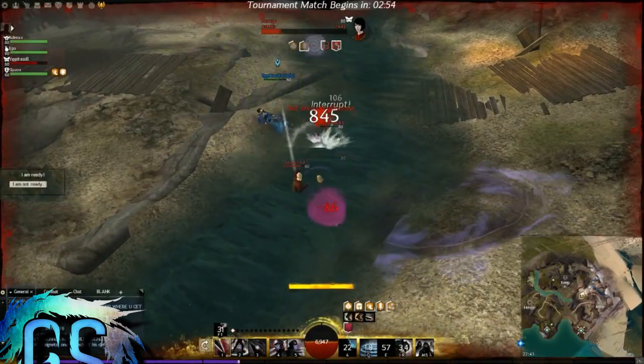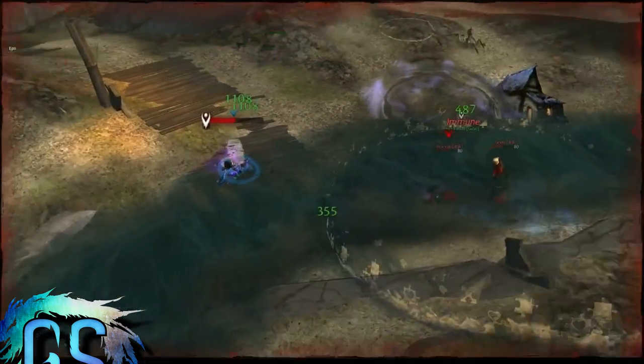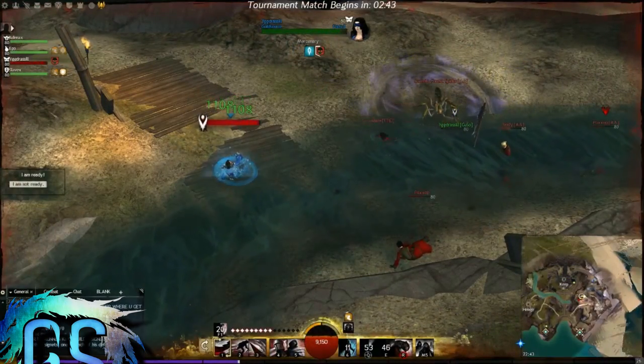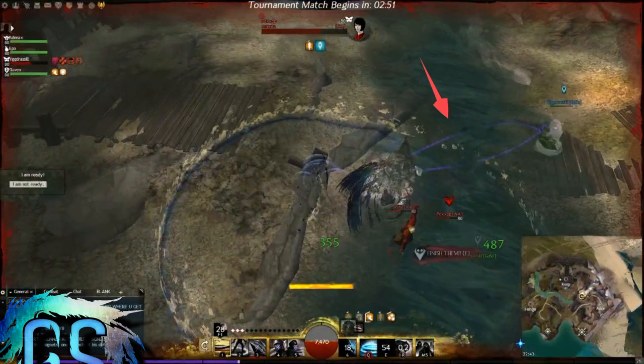Stealth rezzes! Now, if your Mesmer friend that you're stealth rezzing is going to teleport to another area and create a clone, it's going to be hard for you to know exactly which one it is. You can see that the symbol is different — the grayed-out one is the actual clone. You can also see spell effects leading to one of them, and that'll tell you where your friend is going.